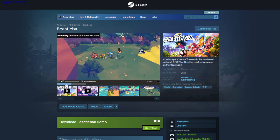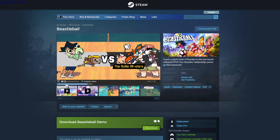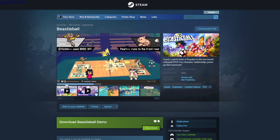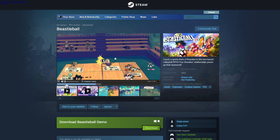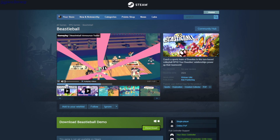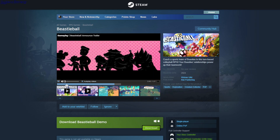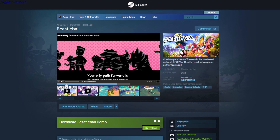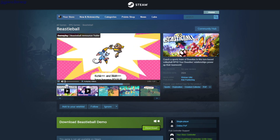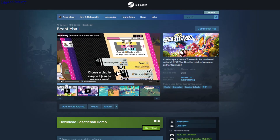Beastie Ball. So you have beasts, but it's like a fighting game, but instead of just fighting, you have this volleyball-like game. The way you're fighting is by using special attacks instead of special moves to deal damage. So this is a demo.